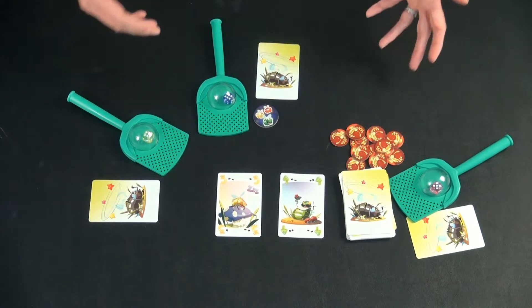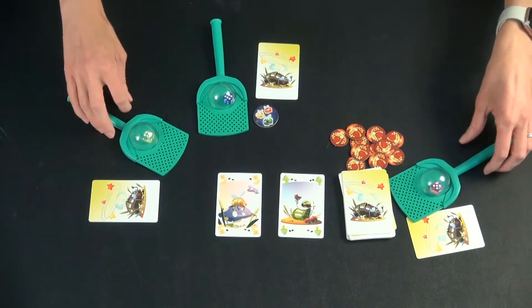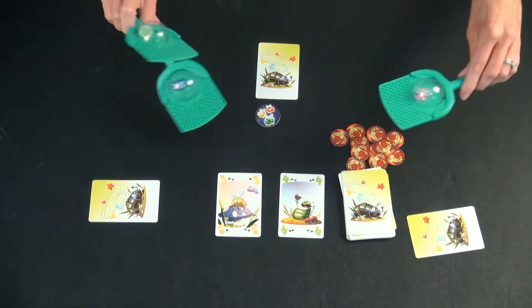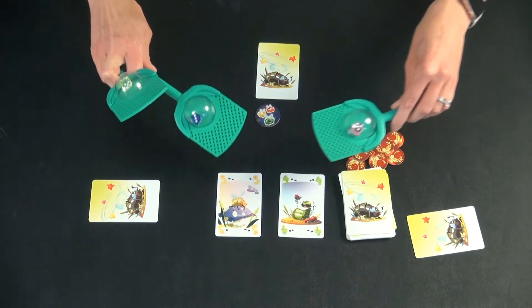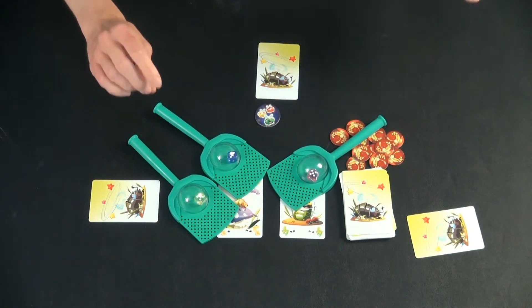How gameplay works is you're trying to collect cards, and we always count down three, two, one, and then everybody takes their fly swatter at the same time. You're trying to make them shake, then you flip them down on the card that you want.